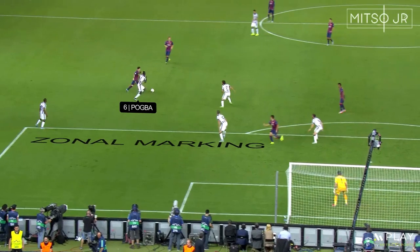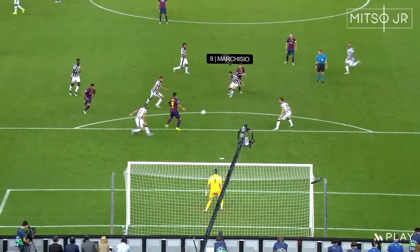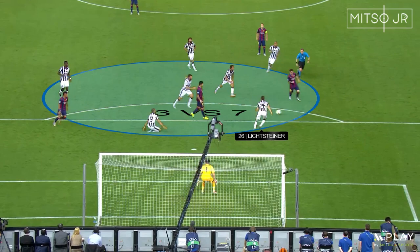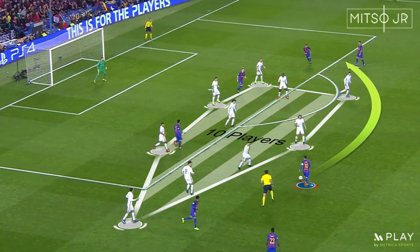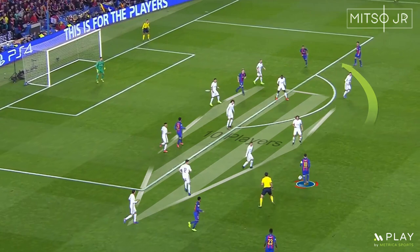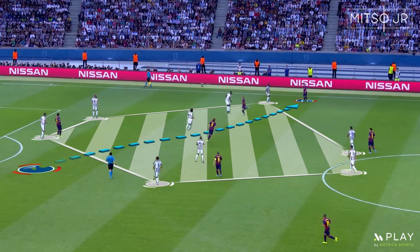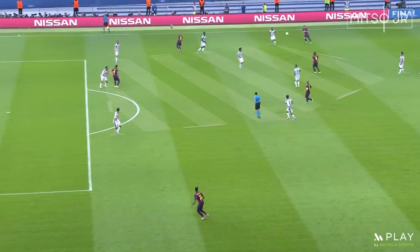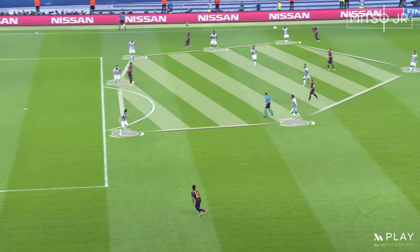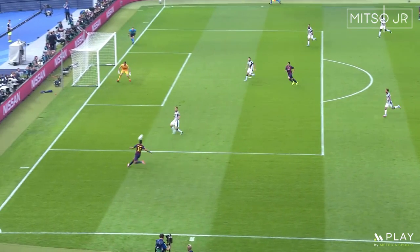When the opposition is applying zonal systems, you will have multiple defenders sharing their defensive duties to mark you. Moving quickly and linking up correctly with your teammates will allow you to exploit the spaces between the block. When the opposition is using the low block, try pushing them backwards as much as possible before switching the play. In this example, you can see how Messi moved out of position to receive the ball outside of the defensive block, and then to counter the zonal system, he switched the play quickly to Neymar on the left-hand side. Notice the spaces that Neymar has now while Juventus is moving their block. During this process, the defensive line was stretched out, leaving spaces inside the box.